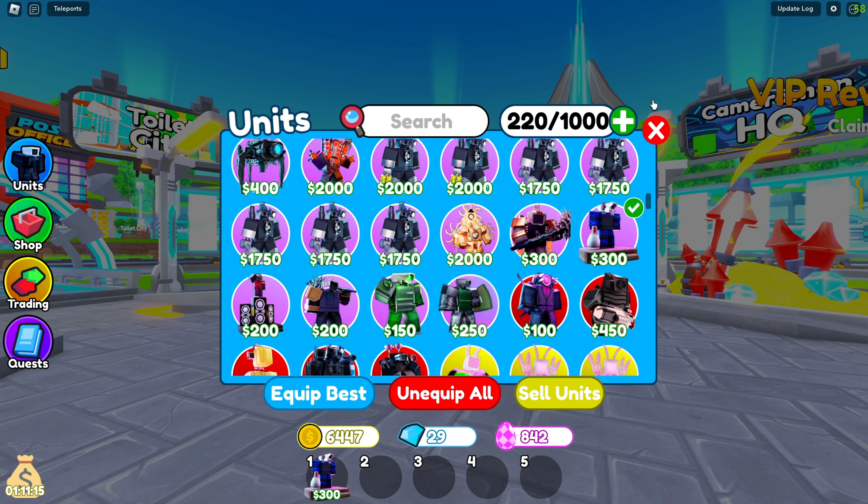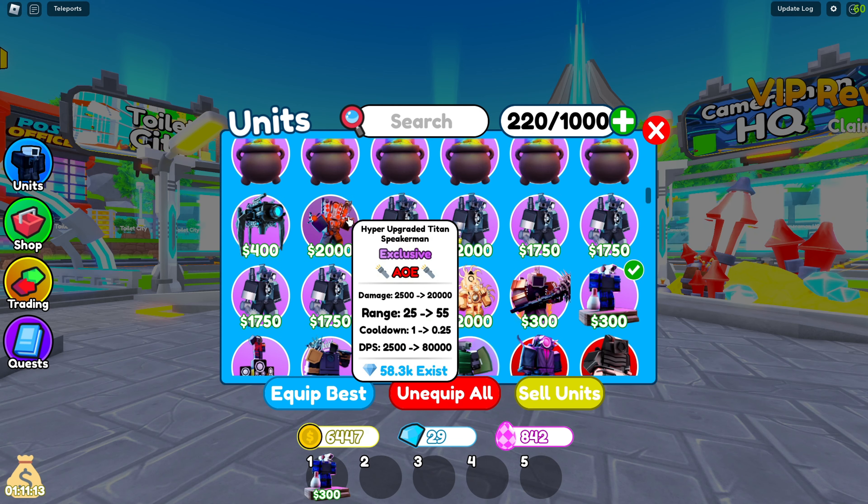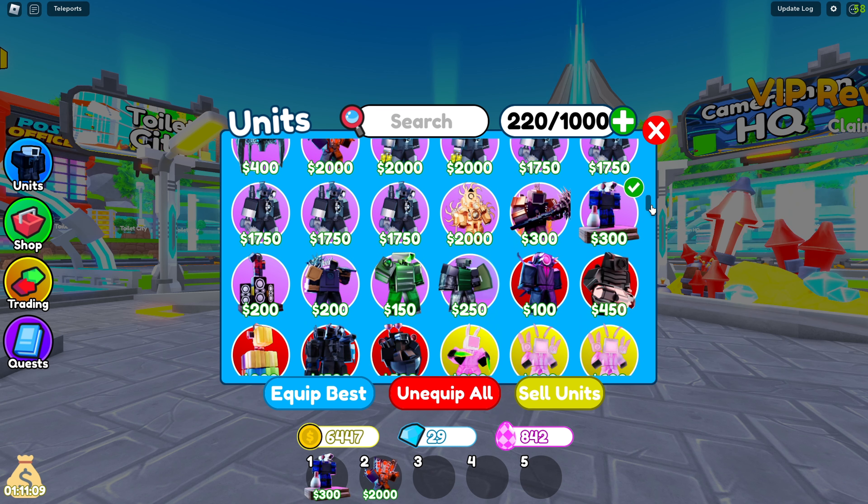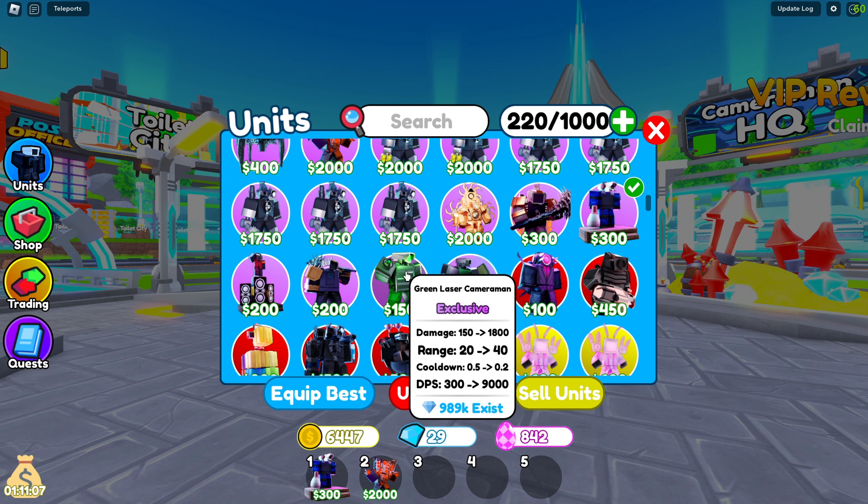Next, you can use any Titan you want. I'm going to be using my Hyper because it's my best. Next, you want to use your Green Laser. It will help you in the beginning and also in the middle-to-end because it will slow down the enemies.